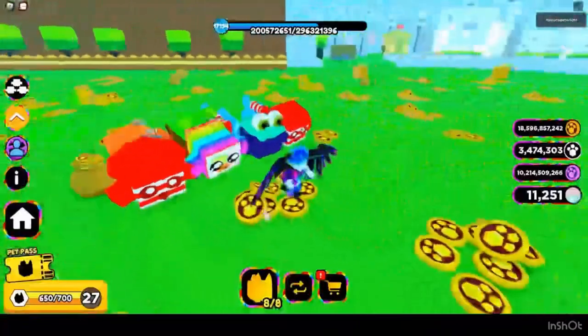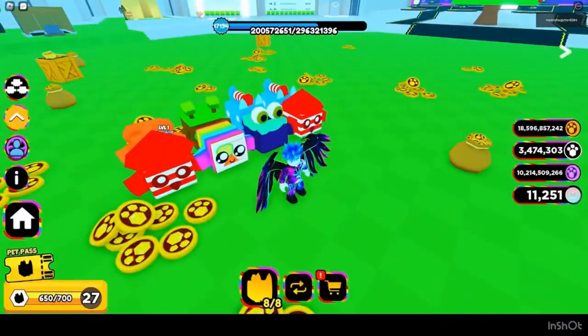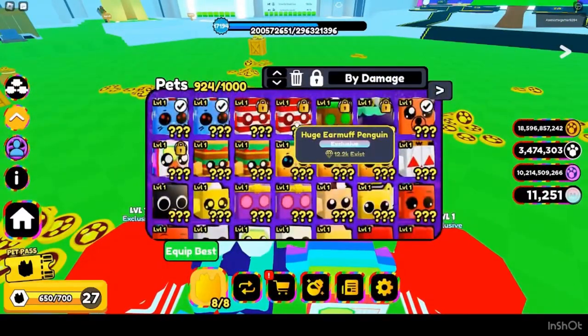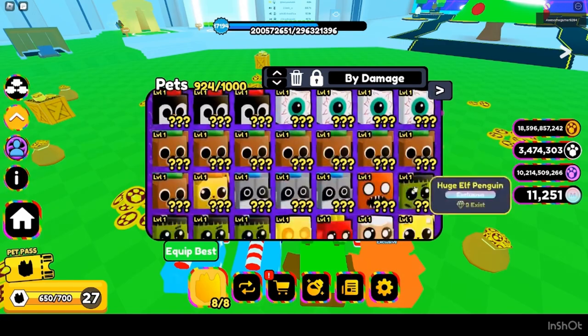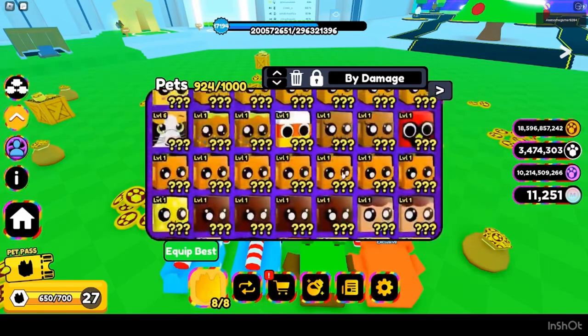You can start every huge at 100. But let me check my notes. Calculate it first by the existence count of a pet. For example, if a huge has 12,000 exist, it is the most common huge in the game, so it is automatically going to be worth 100 and the demand is going to be trash.